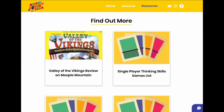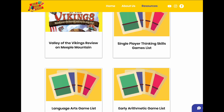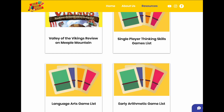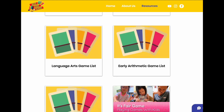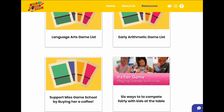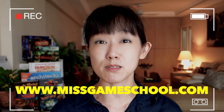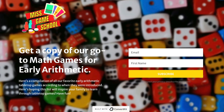A quick Miss Game School update: we have made free resources available on our website. You can download a list of all the gateway games we have used in our game school for language arts, arithmetic, and thinking skills. More game lists covering different topics will continually be added. Head to the resource page at www.missgameschool.com, enter your email, and the list will be sent to your inbox.